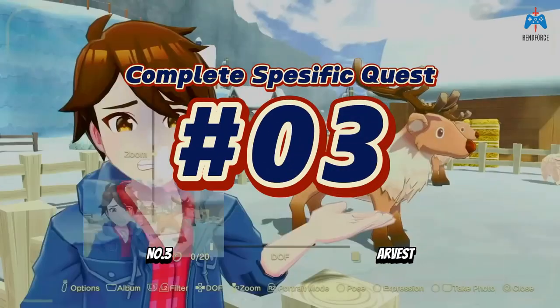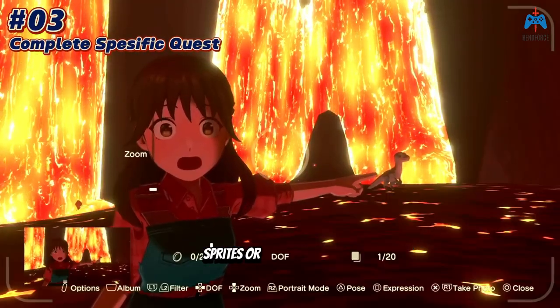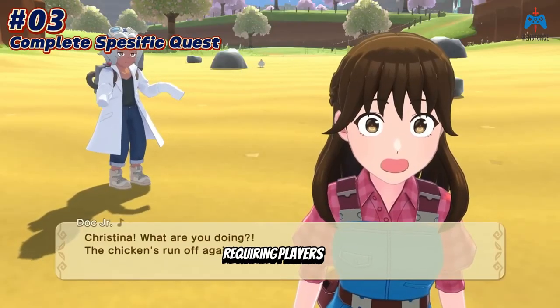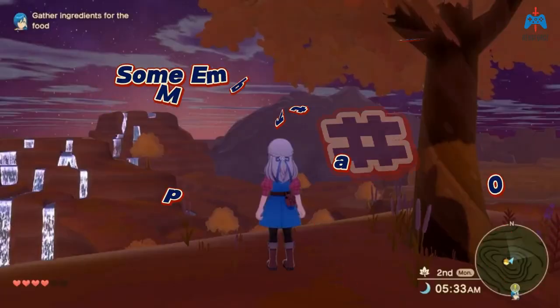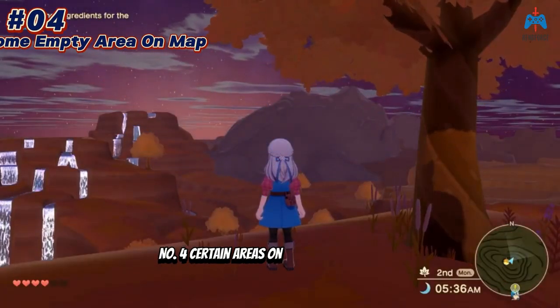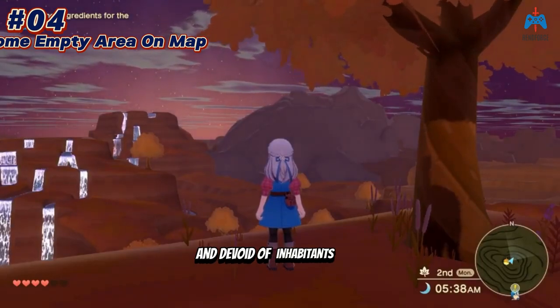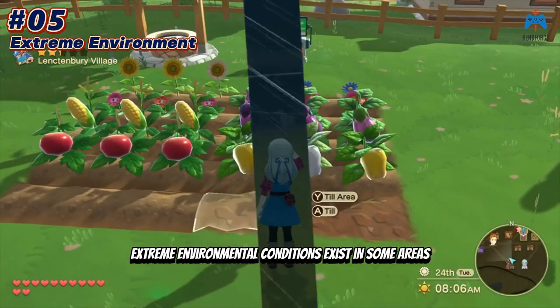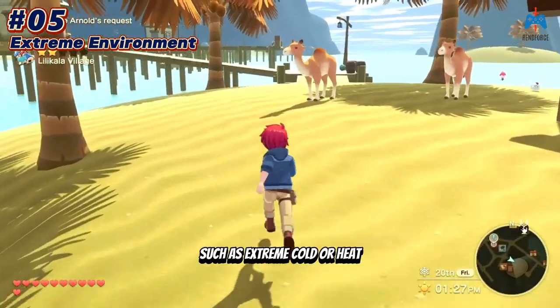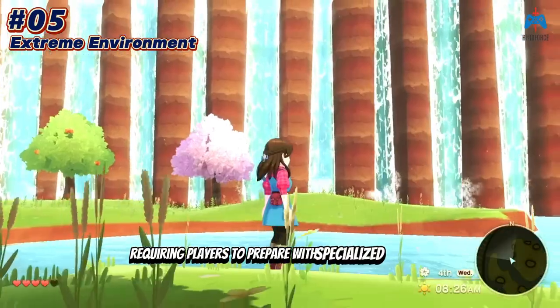Number three: some areas are initially blocked by harvest sprites or damaged bridges, requiring players to complete specific quests before gaining access. Number four: certain areas on the map appear empty and devoid of inhabitants. Number five: extreme environmental conditions exist in some areas, such as extreme cold or heat, requiring players to prepare with specialized clothing.